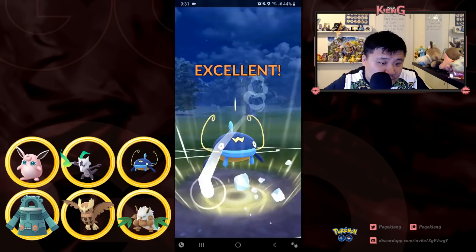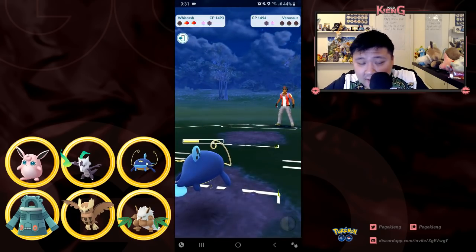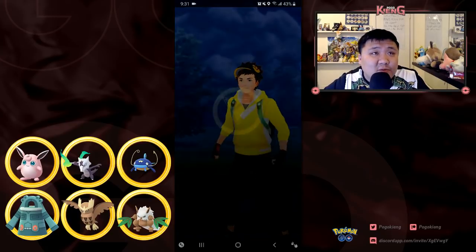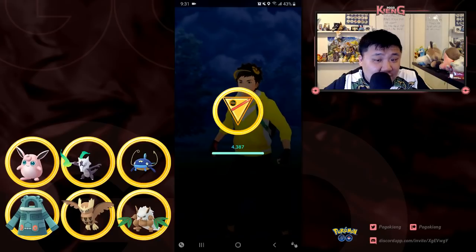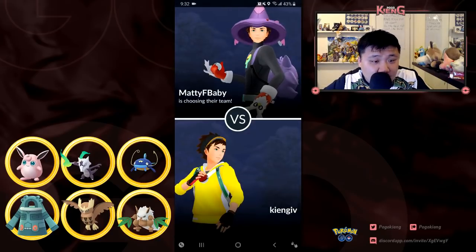He ends up not shielding, thinking I'm going to bait and then throw the Blizzard — so it's a 50/50 call on his part. If his win condition is that I go for the Mud Bomb and it doesn't go through, then he's probably going to end up winning.